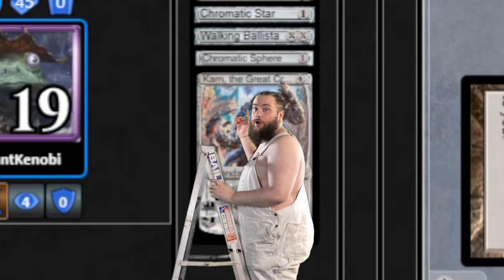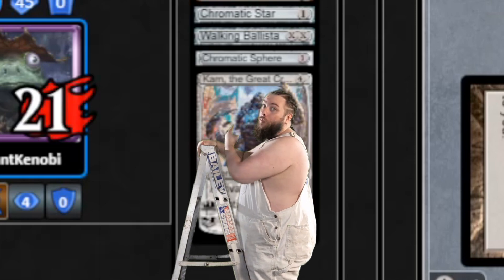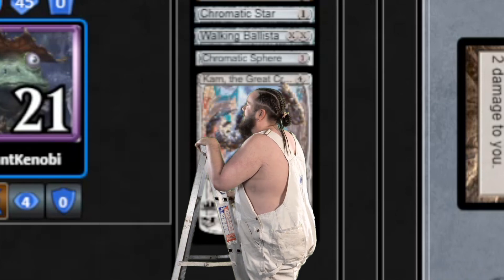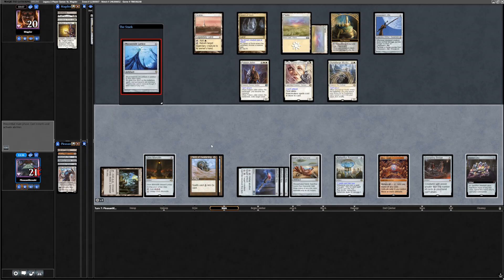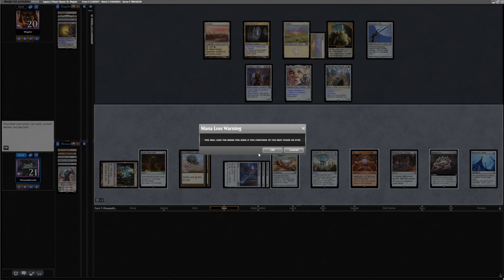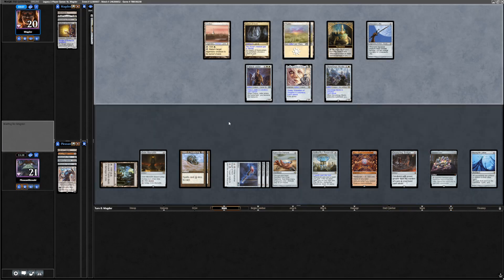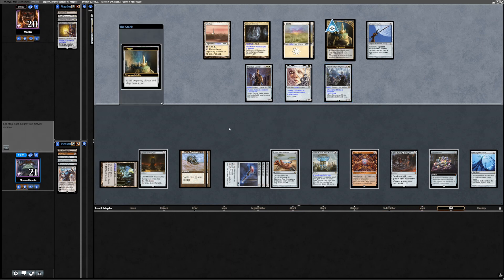So what I've done here is turn everything into artifacts, with the purpose of turning all their lands into unplayable bricks — artifacts that can't be activated. I forgot my Karn. They haven't got a lot to do here, but one Flickerwisp leaves us dead. And they're on eight cards in hand at this point. I can draw a Karn or an Echo or something.